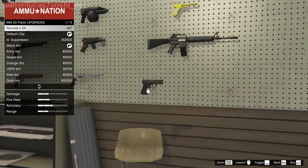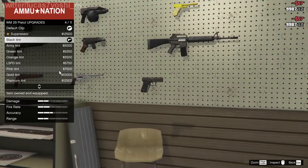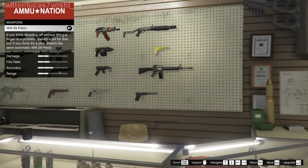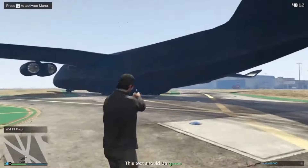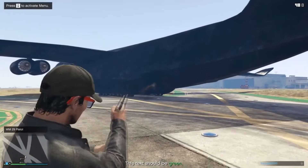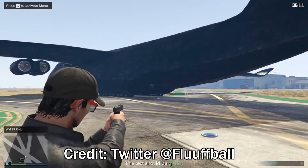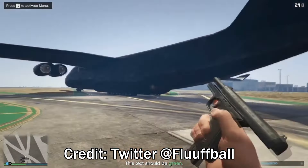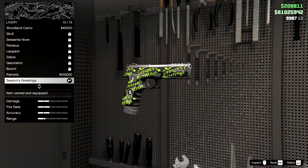After unlocking the WM29 Pistol you can customize it from the Ammunition Store, as shown on screen. Here's a clip of some of the gameplay with the pistol as well. And finally, this is the look of the new Season's Greetings livery for your MK2 Pistol.